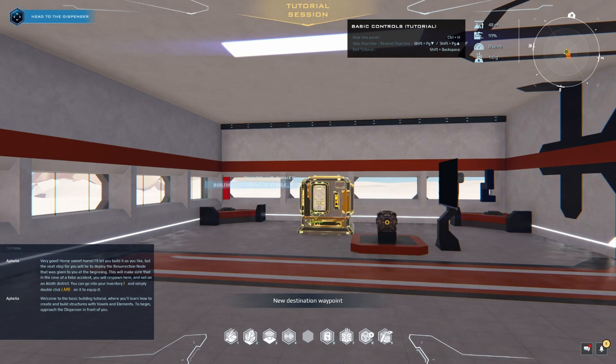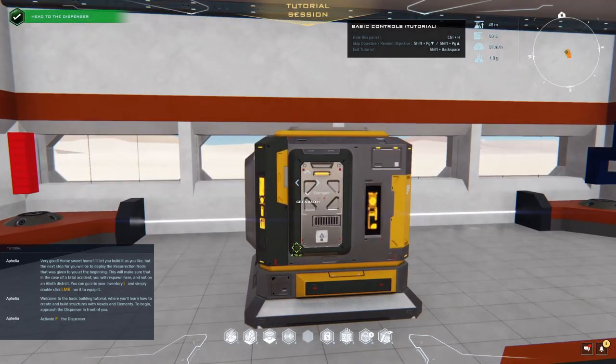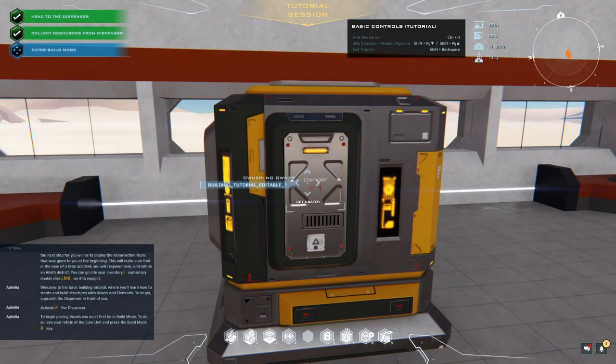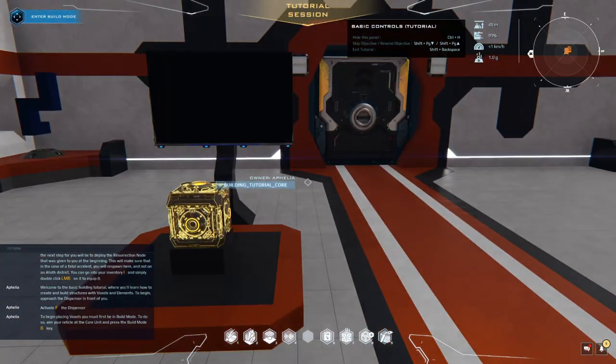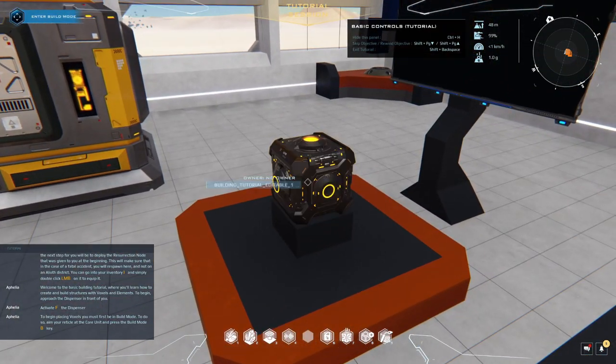Welcome to the basic building tutorial, where you'll learn how to create and build structures with voxels and elements. To begin, approach the dispenser in front of you. Activate the dispenser. To begin placing voxels, you must first be in build mode. To do so, aim your reticle at the core unit and press the build mode key. That's the core unit. Press B.